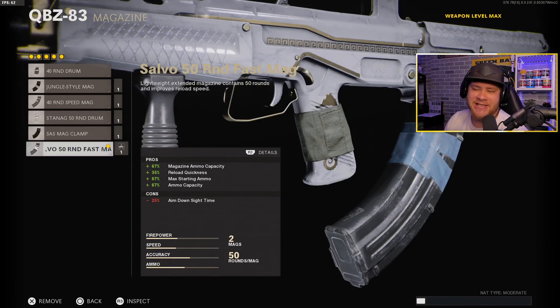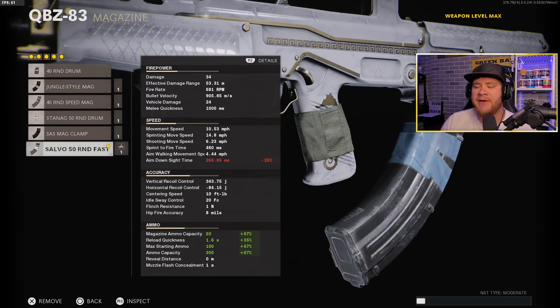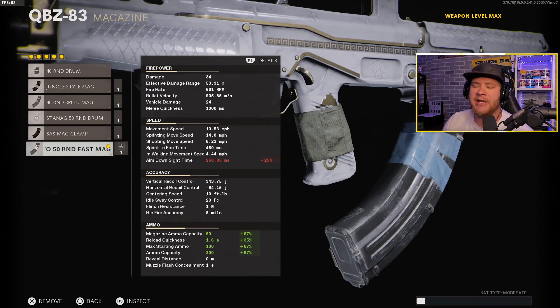For the magazine we have the STANAG 50 Round Fast Mag — obviously the biggest magazine for the QBZ, and on top of that it reloads extremely quickly. As you can see on screen, it does take our ADS speed down a little bit, but we're still getting a 268 millisecond ADS speed, which is really solid. If you're sub-300 milliseconds you're going to be just fine. The 50-round reload quickness is about 1.6 seconds — extremely good — and both max starting ammo and ammo capacity go up as well.